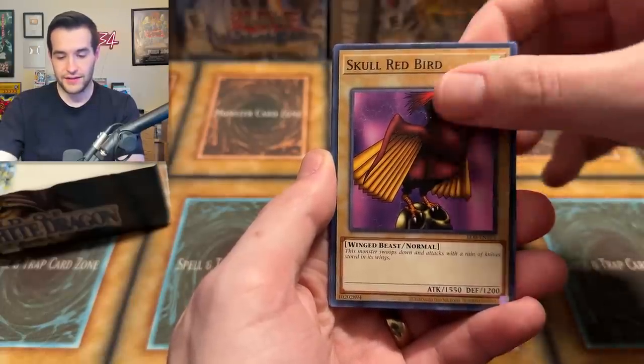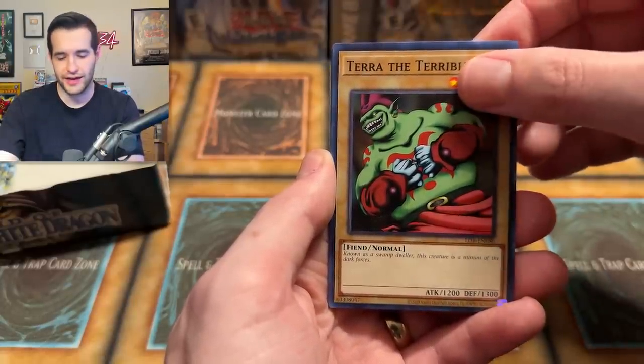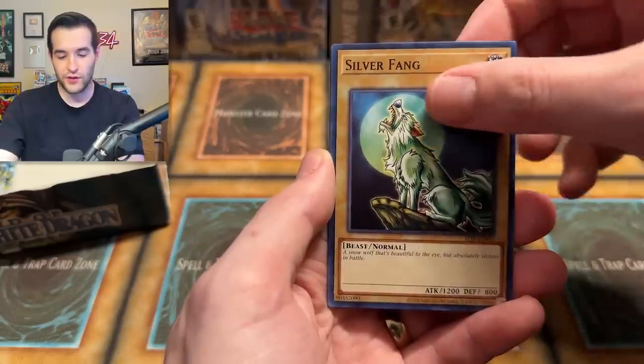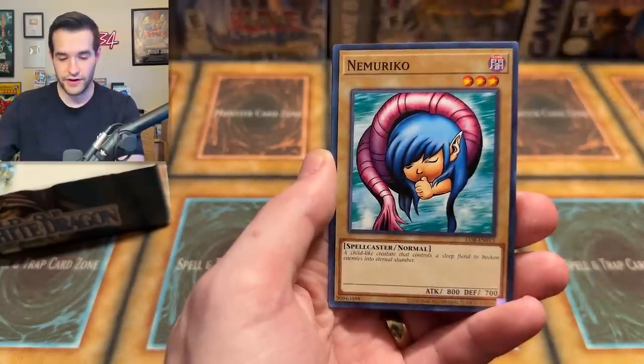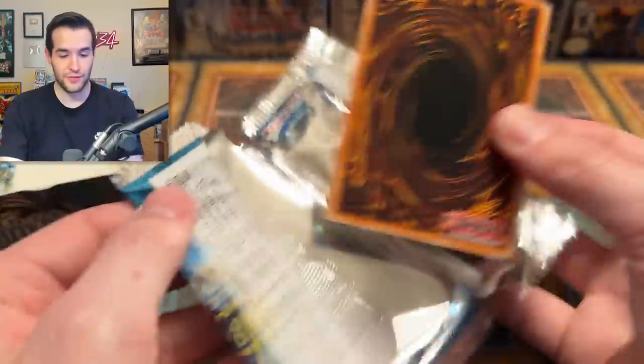We've already got a Secret, three Ultras, and a Super — not bad. Skull Red Bird, Mystical Sheep — I'm expecting a Blue Eyes or Red Eyes, or we're in Exodia territory at this point. Silver Fang, the Snow Wolf, very nice. Numuriko, Stop Defense, and the 13th Grave. I think I found out where all our awesome pulls went — like when we did the live stream from LOB and couldn't pull anything awesome.